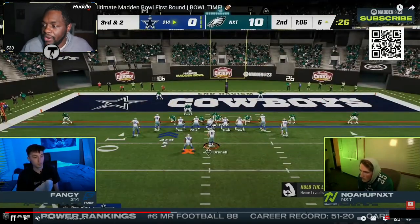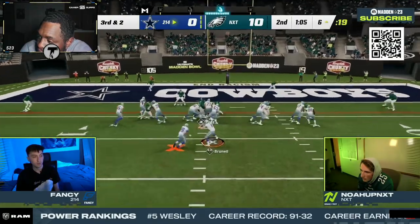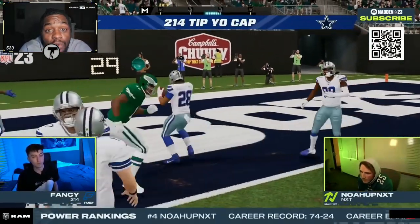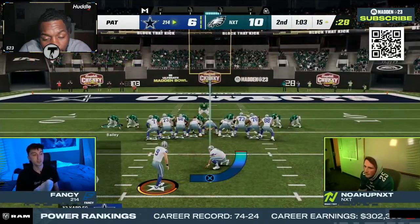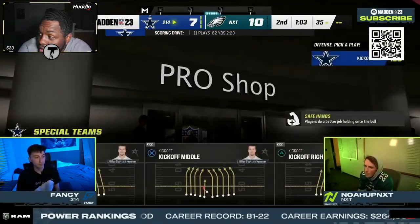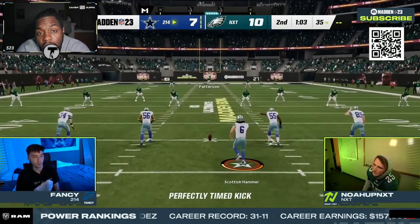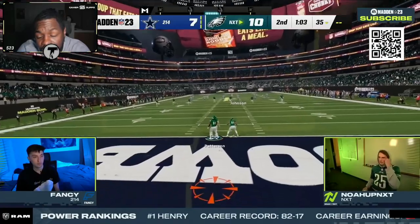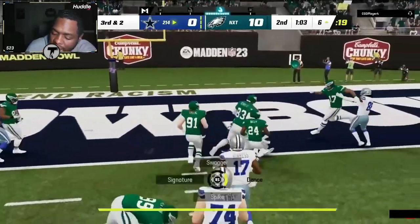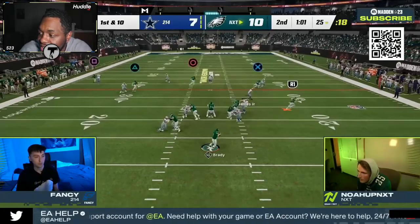Third and two — I'd motion somebody across to try to get the numbers on inside zone. The cool thing about running on third and two is you're committing to going for it on fourth if you don't get it. That would be back-to-back run calls, because at worst you might not get a touchdown but you'll get a first down or force a short field. Noah is backed up on his own three-yard line with around 30 seconds left in the half after a runoff, so that's not a bad set of play calls by Fancy to get himself back in the game.